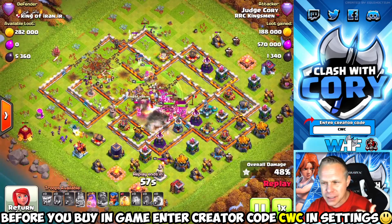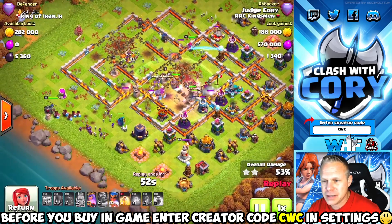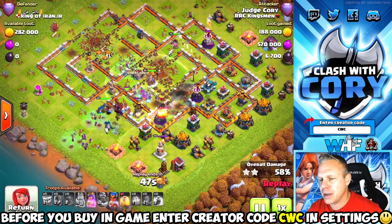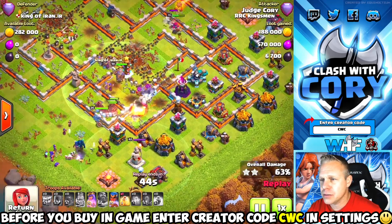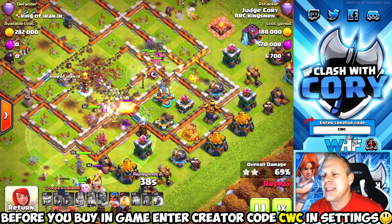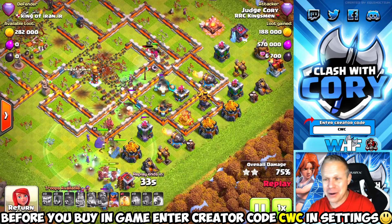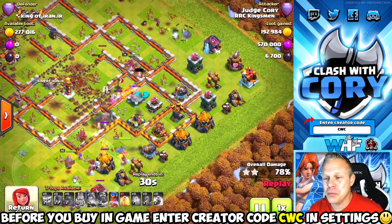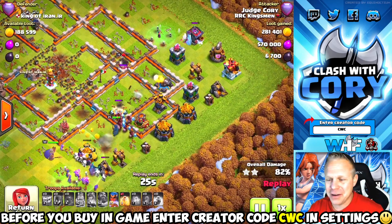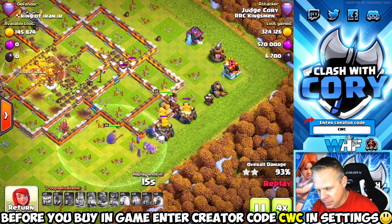I already popped my King ability — I got a little nervous because the single was locked onto him. Look at how many troops we have coming through to the back side of this base on the left hand side. It looked like we needed a little more help over there, so that's where I dropped the siege barracks. Now we got hog riders coming out in front of the Royal Champion. The Queen has access to the scatter shot, but a tornado trap is going to delay her. Luckily some witches drew the scatter shot fire off my Queen and kept her alive long enough to take it out.